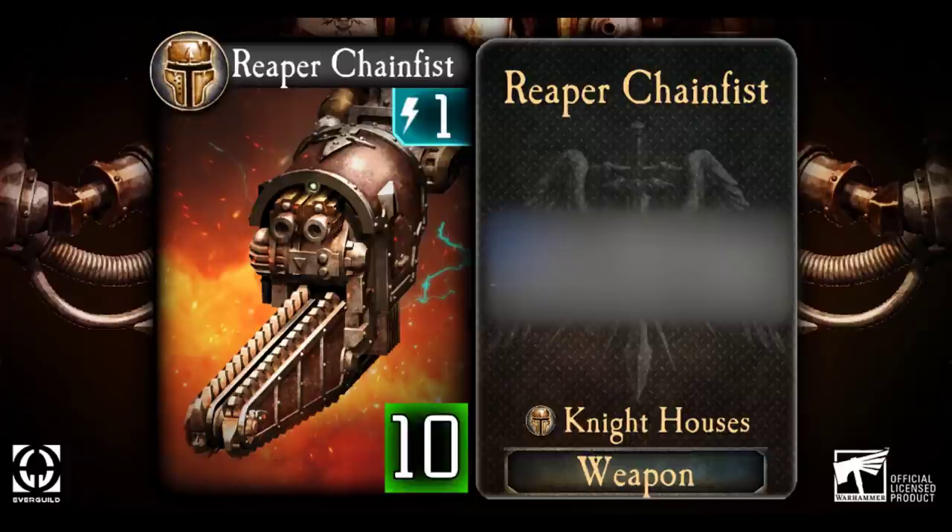Knight weapons do not start the match in play. Instead, they are part of your deck — and hopefully part of your starting hand if you're lucky. You need to spend energy to put them into play, which is called equipping them, and you can have up to two weapons equipped in play at once. If you like, you can replace an equipped weapon with a new one from your hand, but this will discard the one that is in play. Unlike Titan weapons, Knight weapons do not carry out attacks themselves, so they do not have an attack value of their own.